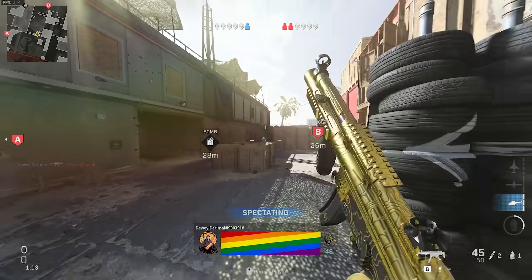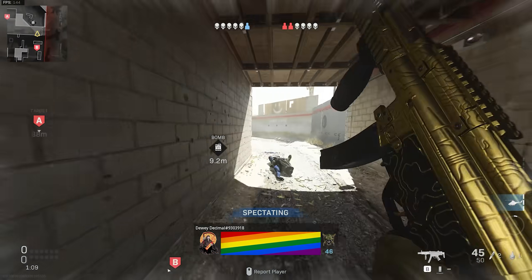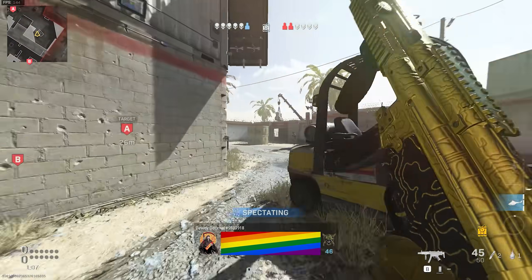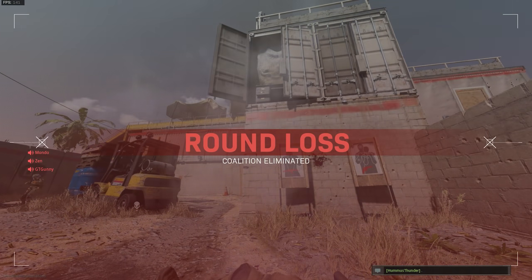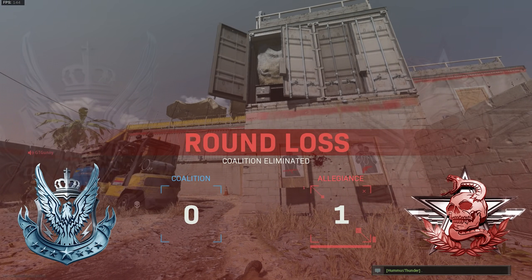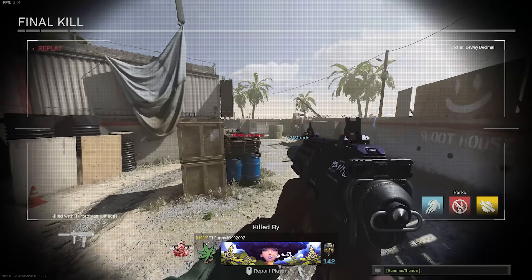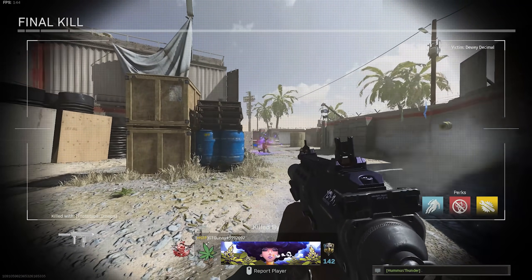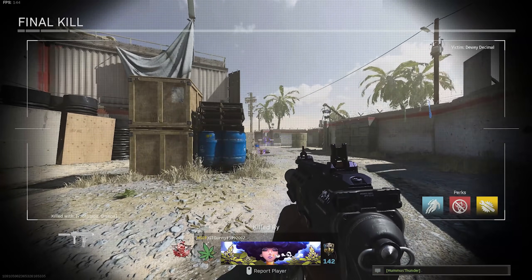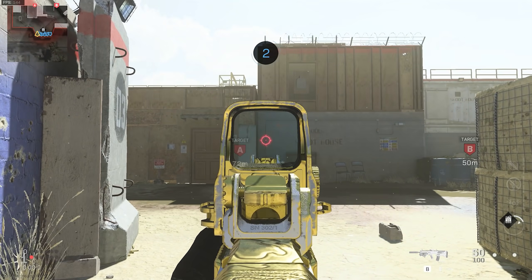Hey, how's it going breadwinners, Hummus Thunder here. Today I'm bringing you guys a brand new video on Modern Warfare Search and Destroy using one of my favorite guns in not only Modern Warfare but also in Warzone — the RAM-7. Unfortunately it's not that good anymore in Warzone. I joined a game of Shoot House and dropped a whole lot of kills. You guys want the class setup for the RAM-7, it'll be in the description down below. If you enjoy the video, consider dropping a like and subscribing. Without wasting any more time, let's get straight into the video.